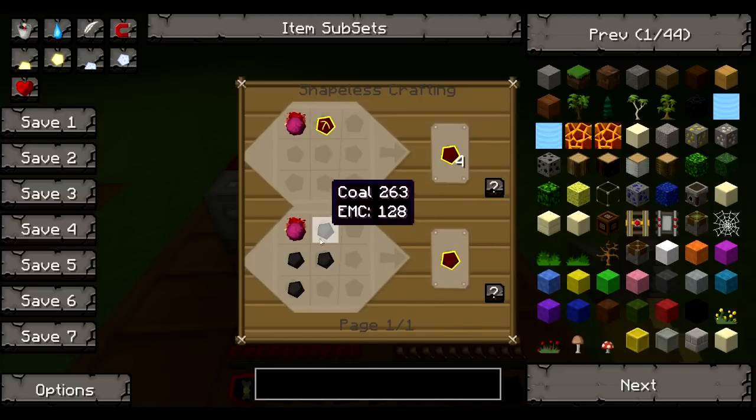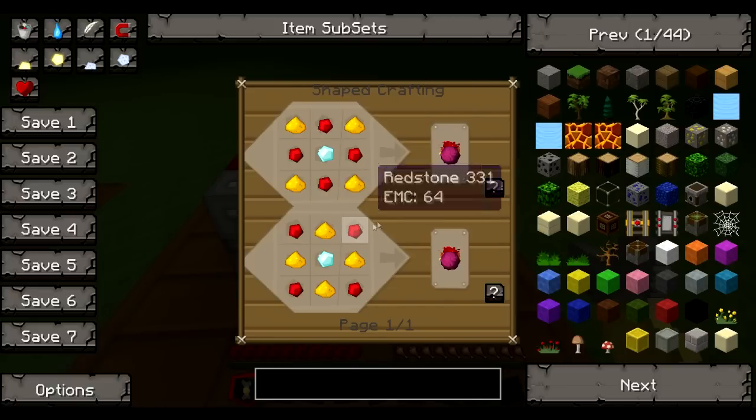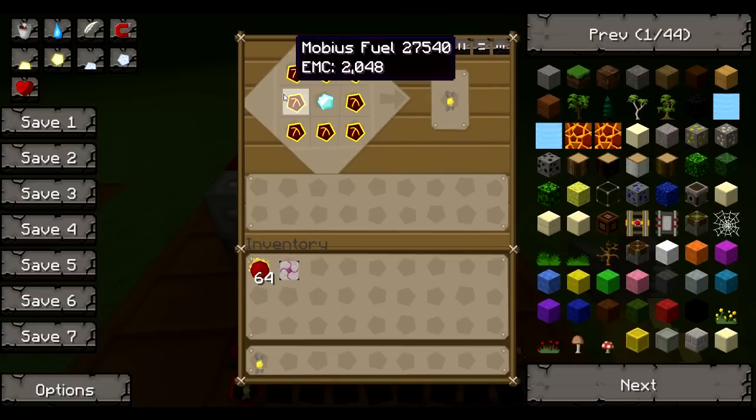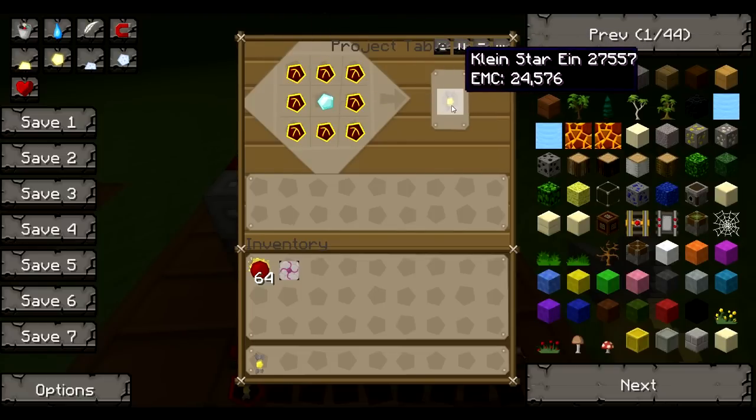There's Alchemical Coal, which you get by making four coal with a Philosopher's Stone. There's the recipe for the Philosopher's Stone. Basically four of these equals one diamond, so one, two, three diamonds is what a Kleinstar Ein has the value of.